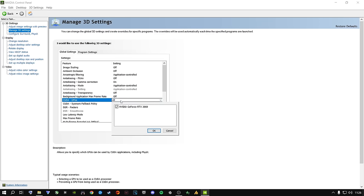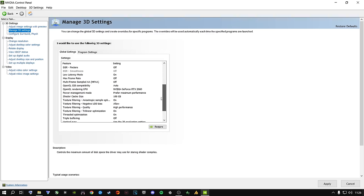Scroll all the way down to Low Latency Mode. For some people there's only one option: Ultra. If you only have Ultra, select Ultra — just never have this off. If you have Ultra and On, put it on On. For Power Management Mode, go with Prefer Maximum Performance. Shader Cache Size at 100 GB. Texture Filtering set to Allow High Performance. Turn triple buffering off. These are virtual reality settings — do not touch those.